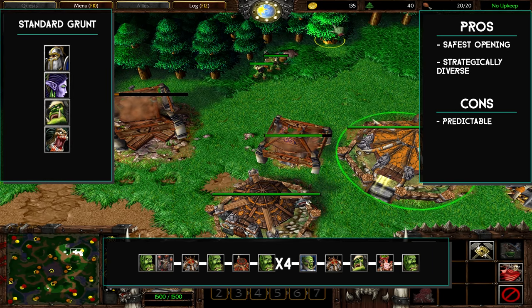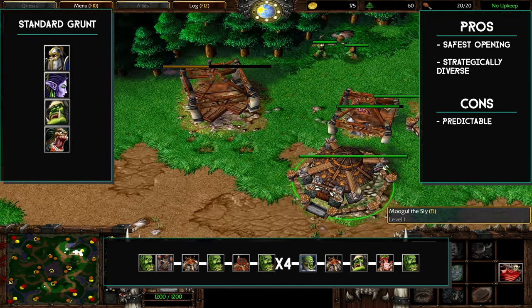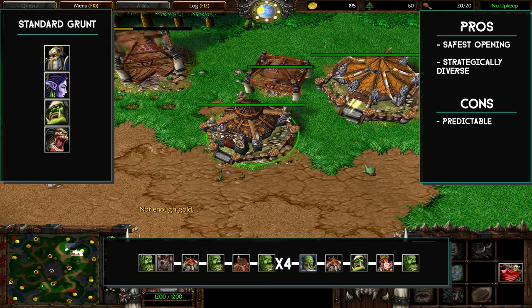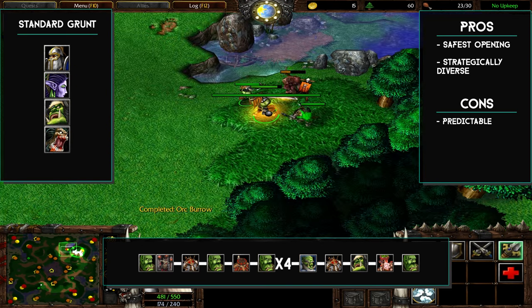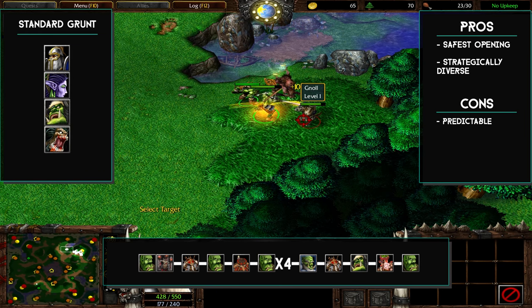After your second burrow pops, construct grunts at your barracks. After that, you can attack immediately or continue to pump more grunts if you feel you need to.